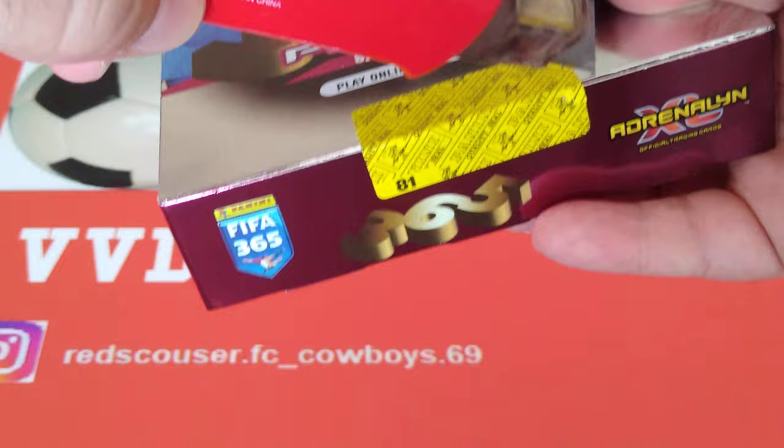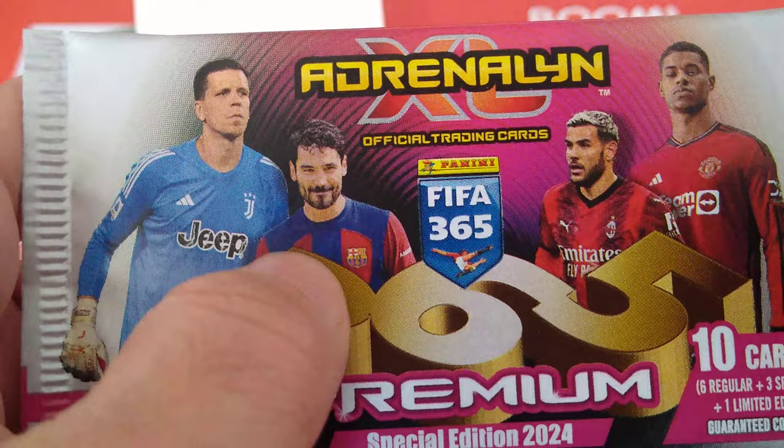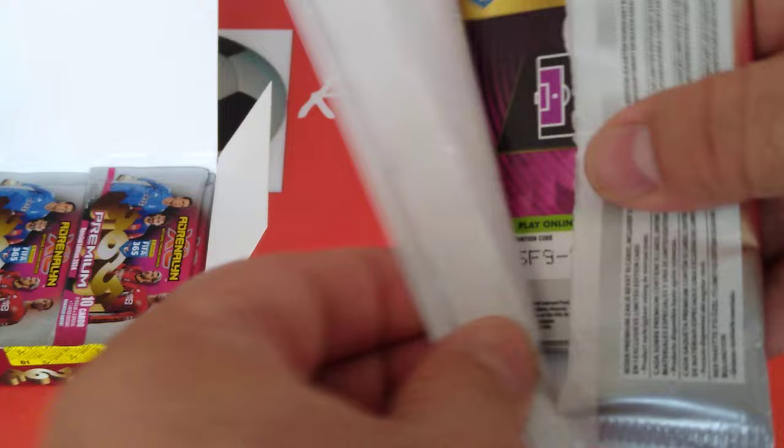I don't like to waste any time and yap for 3 minutes without showing you what we've got. Here we go — 10 packets of the new Panini AXL FIFA 365 Premium Edition. Rashford, Fernandez, Chesney and Gundogan on the packaging. Limited edition cards: 3 special. So we know there's gonna be the usual 7 and 3.